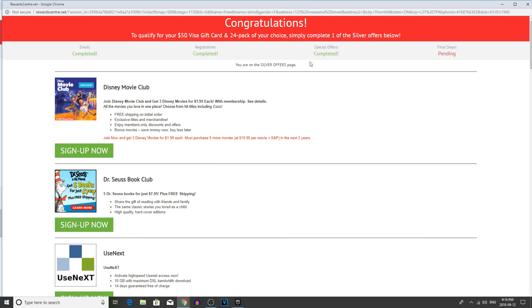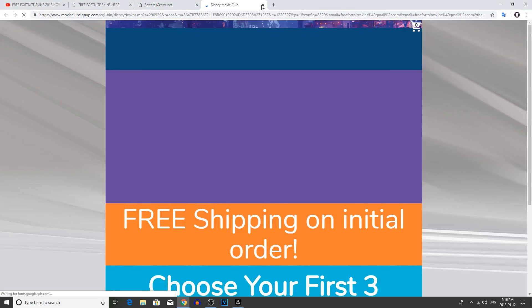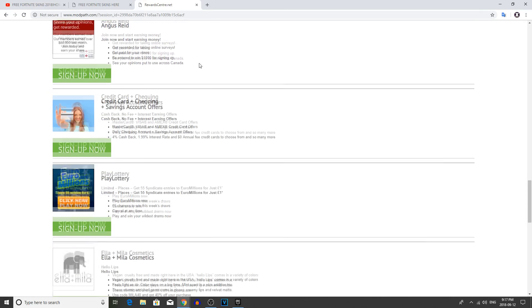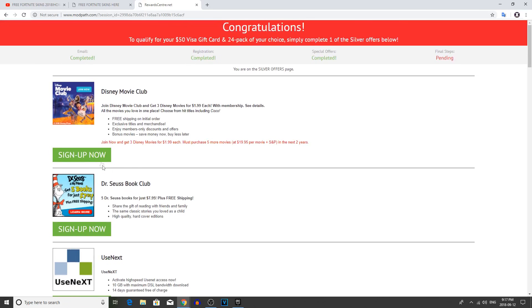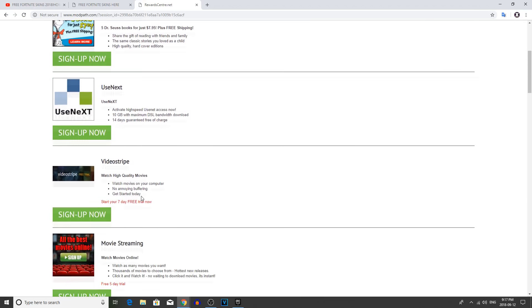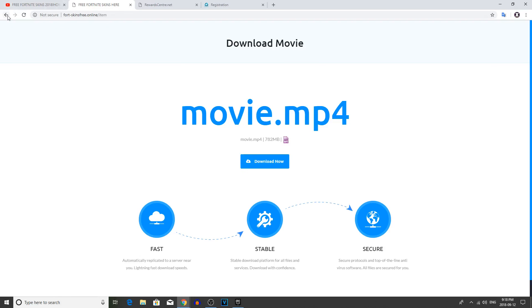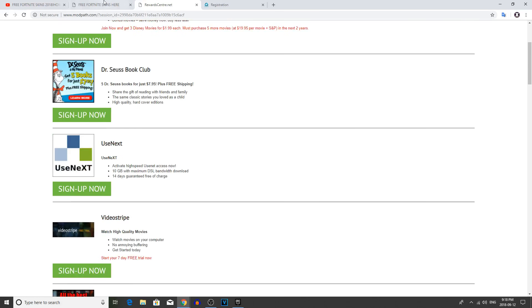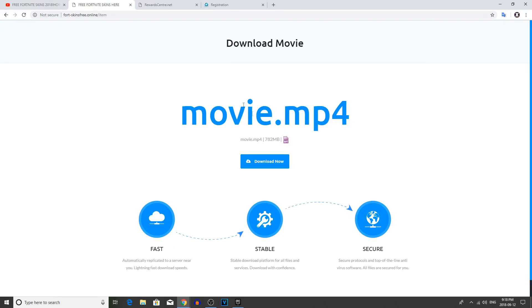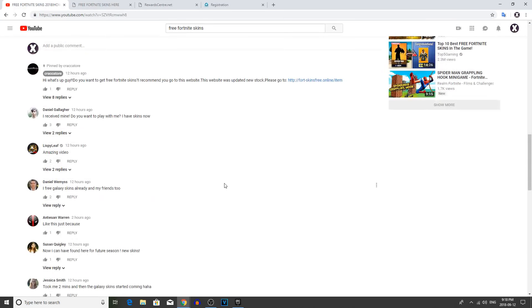Congratulations — okay, we're getting so close, we're in the final steps here. So we really have no other option — we just have to sign up for one of these programs. We're gonna go ahead and sign up for the Disney Movie Club. Wait — all of these are paid? Why is it saying download the movie? I want my prize. I want my galaxy skin. I want my skull trooper, bro. I did everything. I'm not signing up for this. I went through all the steps and now I can't even go back to the verification page — it's telling me I have to download a movie.